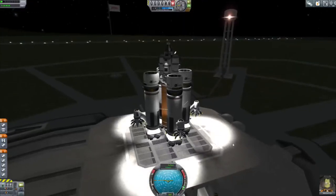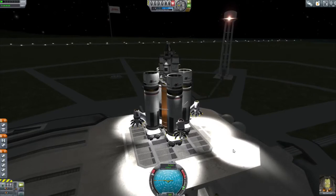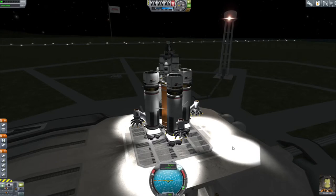Hello! We're practicing air-breathing launches. This is a carbonite air-breathing system. Carbonite has a much, much higher thrust than liquid fuel, so it's much easier to build an air-breathing system using carbonite.